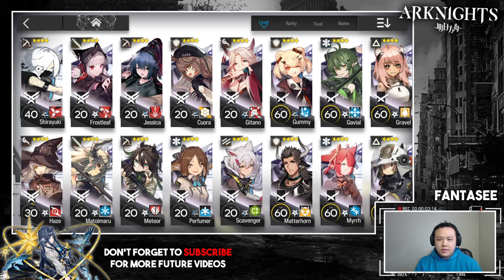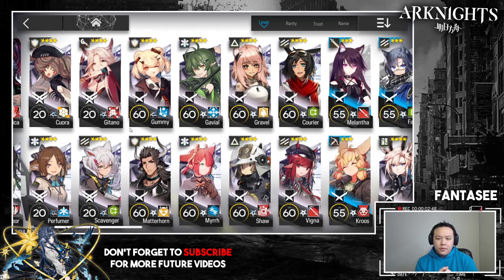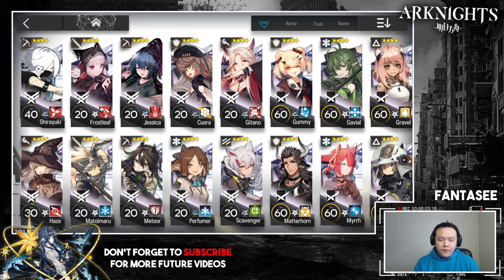The first and probably most important requirement is your one-block guard needs to be at least E2 Level 20. If you're using Franca or Matoimaru, they need to be at E2 Level 20 at the very least. Franca might actually need to be even higher. I would actually recommend having your one-block guard at E2 Level 30.